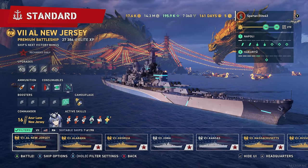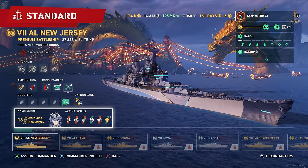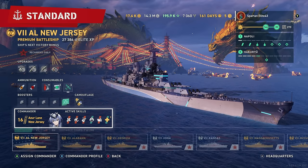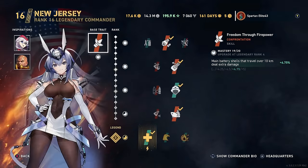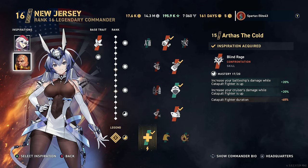Let's get into our Commander. We're actually running the Azure Lane New Jersey Commander. We have Azure Lane Scharnhorst and Arthas the Cold as our inspiration. Arthas actually increases your damage by 20% while your Catapult Fighter is up. I'm trying to stack as much damage as possible into a single salvo. That's basically the goal of this particular build.